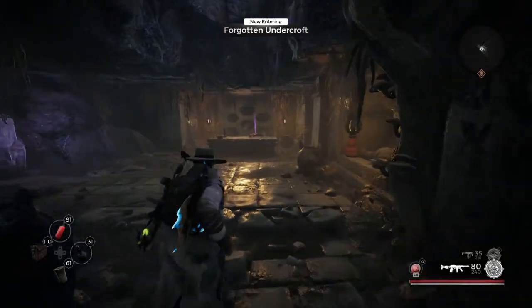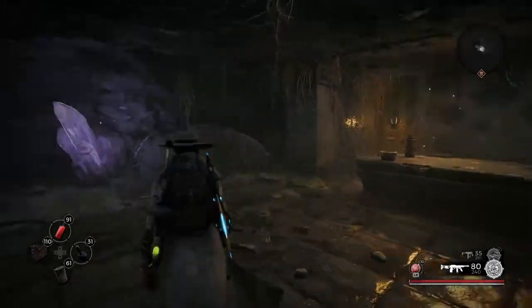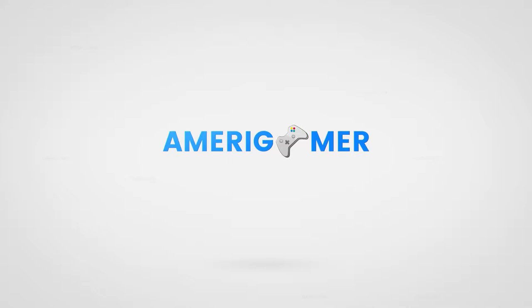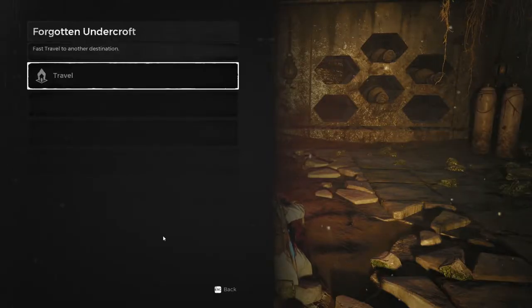What's going on guys, back at it again with another Remnant from the Ashes video. For this video we're going to be going through the Undercroft, which is a dungeon that holds its own boss called the Blink Thief. The nature of the Blink Thief is that you have only a certain amount of seconds — I think it's like 15 seconds — and you have a few tries to defeat him.